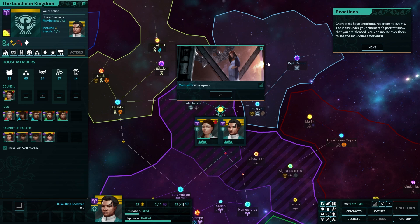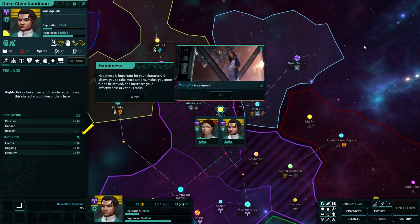God, who did that to her? Hopefully me. Characters have emotional reactions to events. The icons under your character's portraits show that you are pleased — expecting child. We're pretty chuffed about that. It'd be bad if that wasn't the reaction.